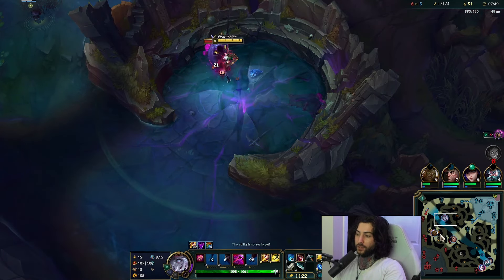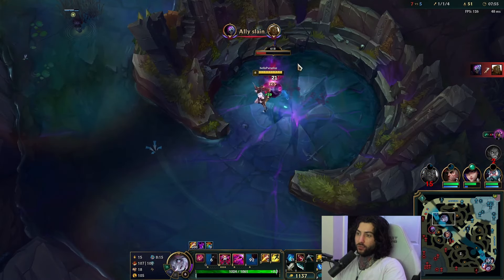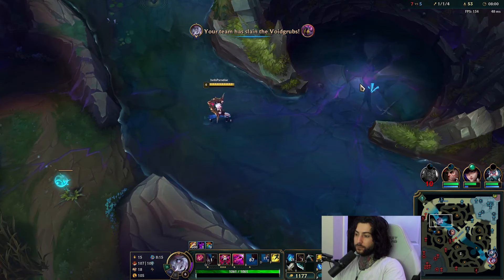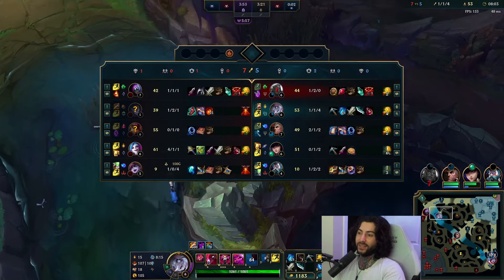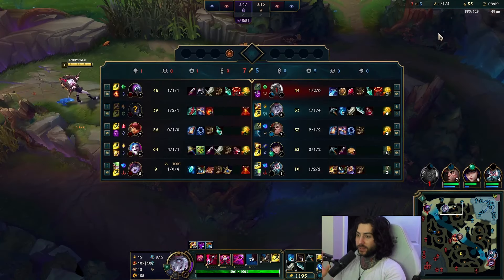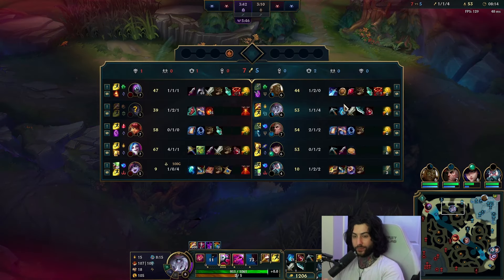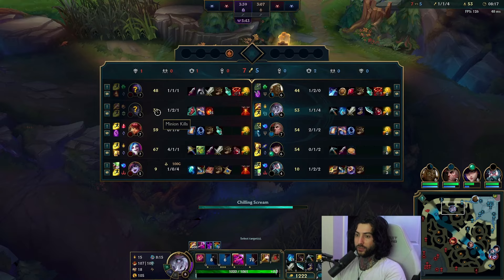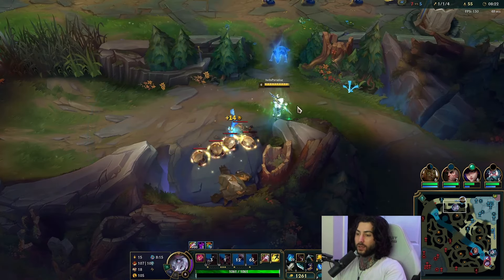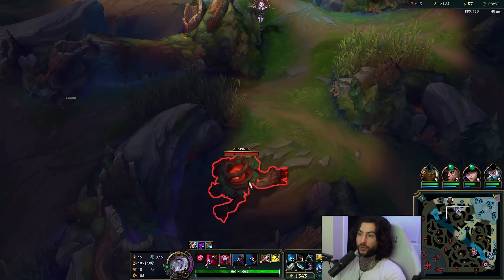I'm going to finish Void Grubs and see if I can help. I think he's quite low but actually he's not, so I'm just going to ward and back up. We lose the Dragon — just get unlucky sometimes — but it's not the end of the world. Because of how well we've been farming, look at the CS on this game. This is the benefit of being in a farm jungle meta where farming has to have priority in your mind.